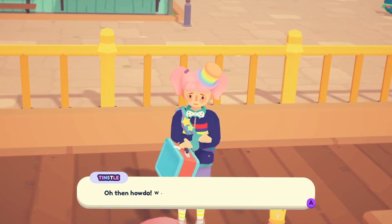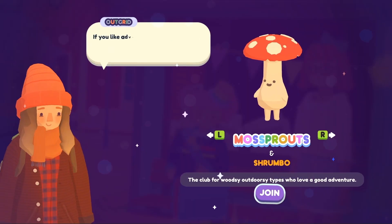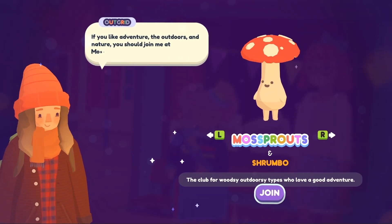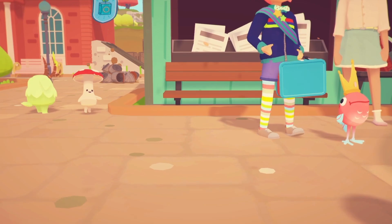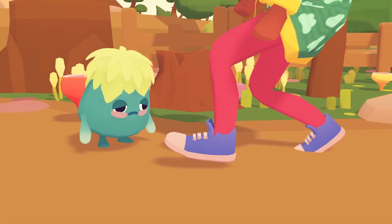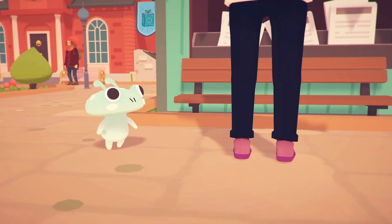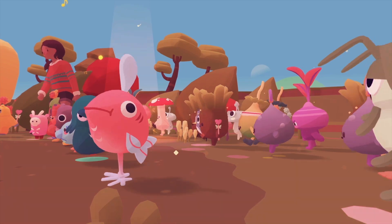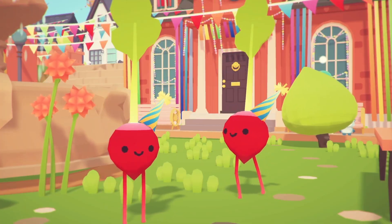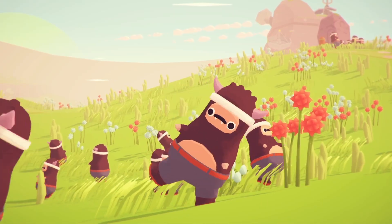When you first land in Badgetown to start your new Ooblet-filled life, you'll meet the townsfolk and join an Ooblet club. Each club has its own characteristics and will determine your starter Ooblet. There isn't a great definition of what an Ooblet is, but they're basically these little guys that follow you around and like to dance. Some of them look like plants, bugs, robots, or bears wearing pants.